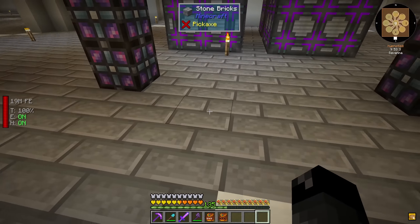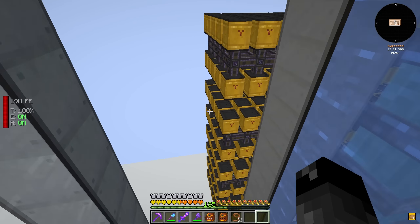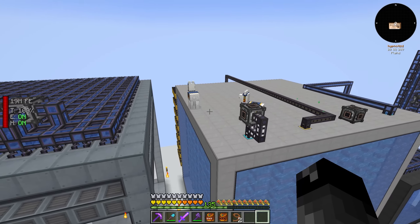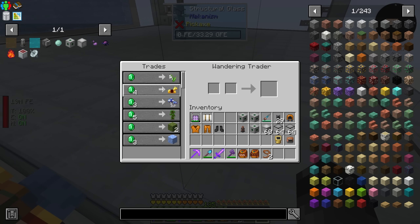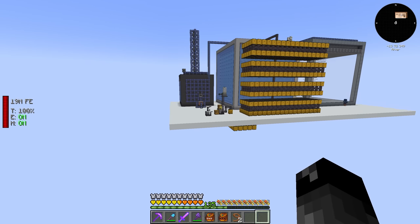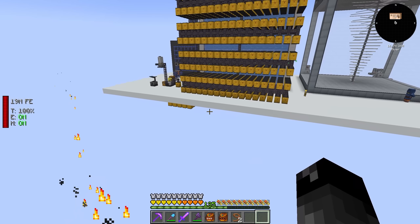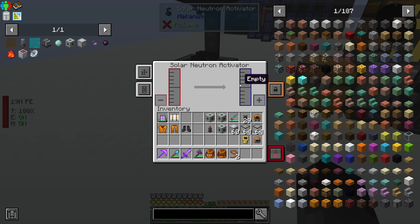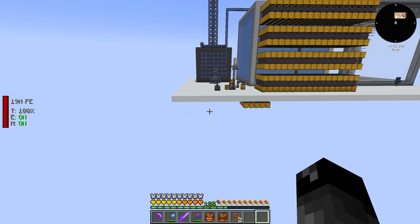We need to figure out where we are actually putting this machine, the supercritical phase shifter. Oh, there's a wandering trader over here — it doesn't have anything good, and we got a couple of llamas on top. Anyway, we need to figure out where we're going to put our supercritical phase shifter. It is another multi-block, so I need to extend up this platform. It makes sense to put it here since we need polonium, and I believe we're making polonium from this thing. I'll just go ahead and expand this out and make a platform.